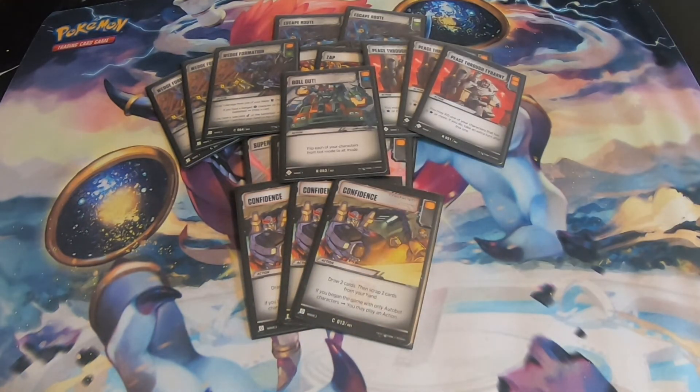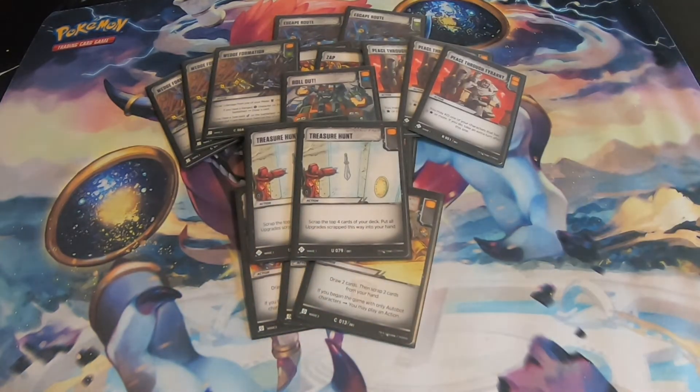We have one copy of Roll Out — a nice one blue pip card that can flip all the characters on the field at once. We're only playing one copy because it can be a little inconvenient having to reflip everyone back to bot mode, and sometimes having Twin Twist in his alt mode will make it so his bot mode ability won't trigger if you play Showing Off next turn. It sounds complicated because there's so much flipping, but once you start playing the deck the pieces start clicking. The last set of actions is two copies of Treasure Hunt, so you can grab your upgrades off the top of your deck. We aren't playing too many upgrades, but the ones we are playing are very important and it's nice to have them in hand.